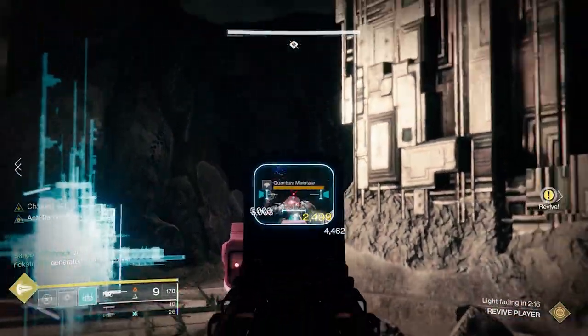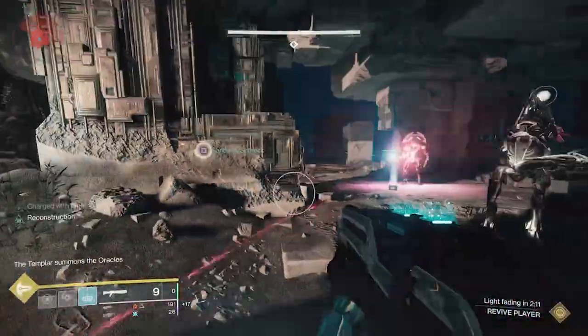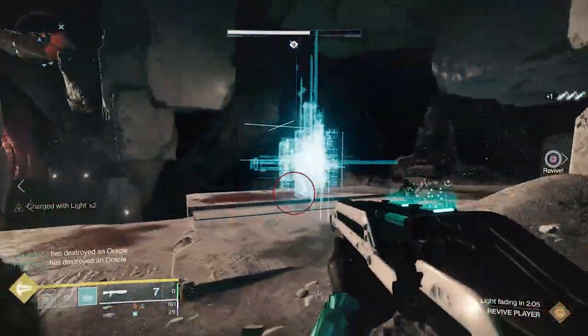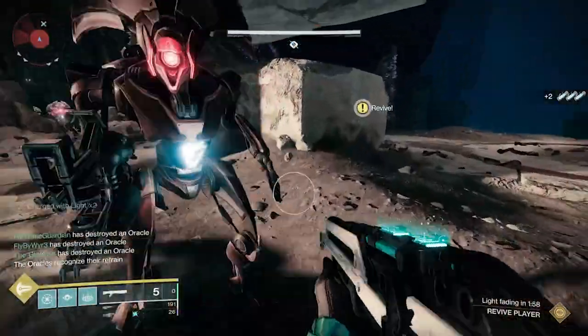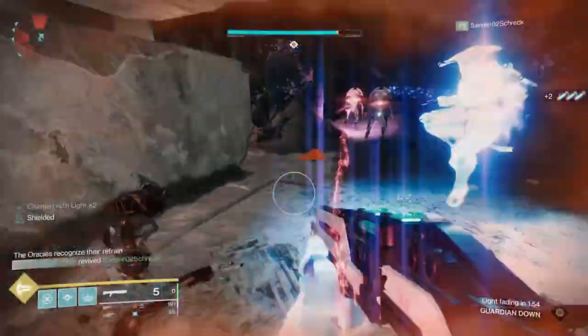At this point, just continue to rotate clockwise. By the end, you should be right next to the set of Oracles you started at, and that'll get you to seven. As you get closer to seven it will get more difficult, but the good thing is that when it gets to seven, if you're at the beginning or end rather than the middle, you actually have a decent amount of time to help clear ads with folks.